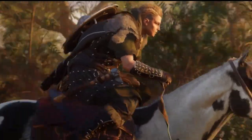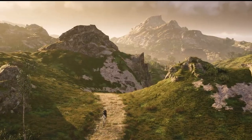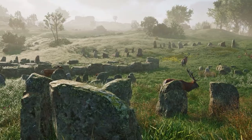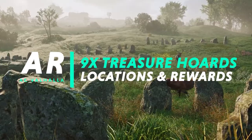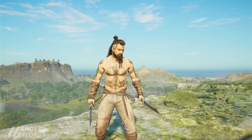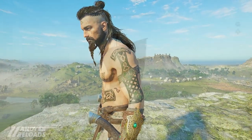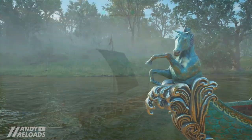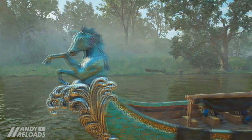Treasure hunting is back in Assassin's Creed Valhalla Wrath of the Druids, and there are nine treasures in total hidden across the Emerald Isle. If you manage to get them all — and in this video I'm going to show you how — you'll pick up the Norse Gale tattoo scheme, plus the Nye Pekai scheme which features a unicorn on the figurehead. Pekai means mysterious supernatural creature, often found in the indigenous folklore of Ireland.